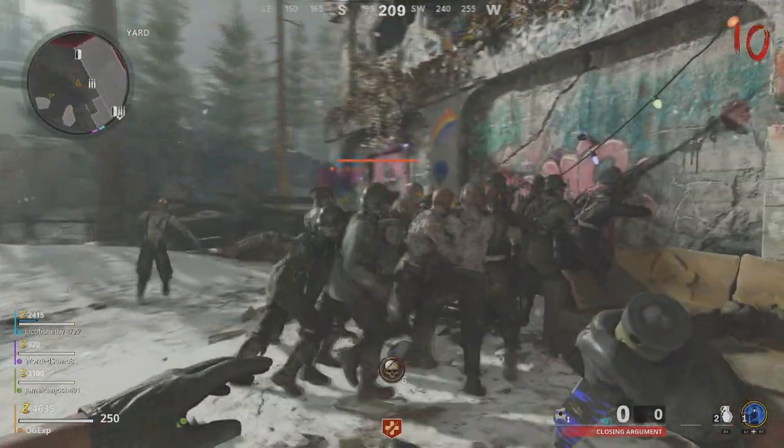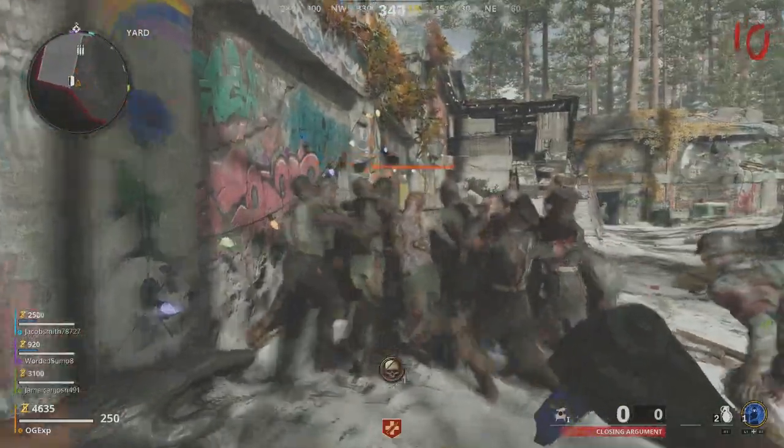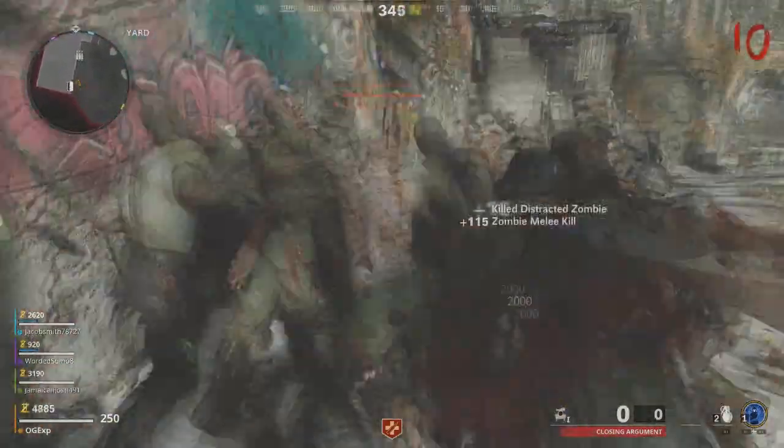You can literally go pack-a-punch all your weapons, do this little glitch, and get diamond camo in a day. It's going to be that simple to do now.